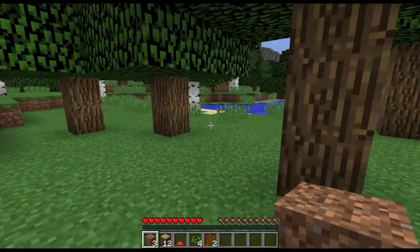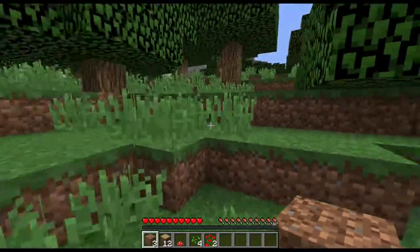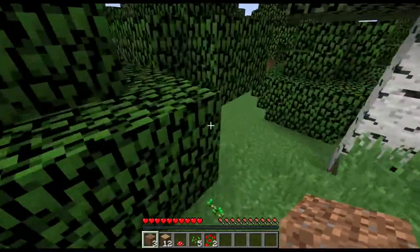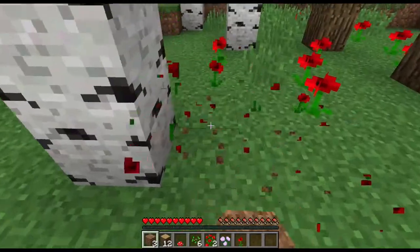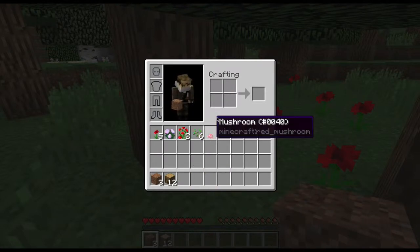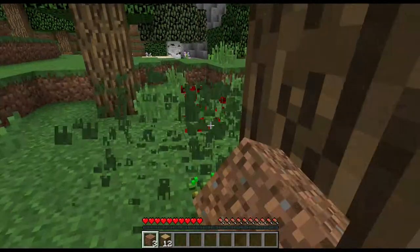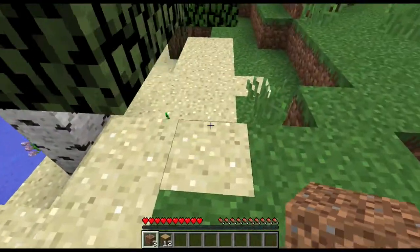If I double-tap or quickly press the move-forward button W twice, it makes me run. We have some more flowers — I'll collect them as I go. You'll see that these are filling up my bar. What we can do is move them into our inventory. You'll see there's a little crafting space, which we'll show later, and also slots to put armor in.